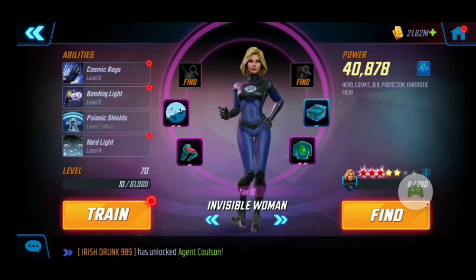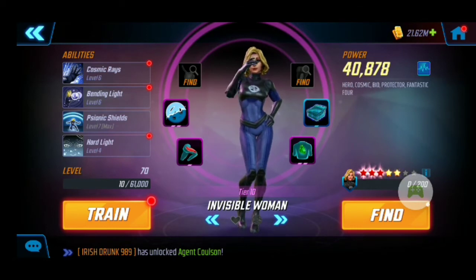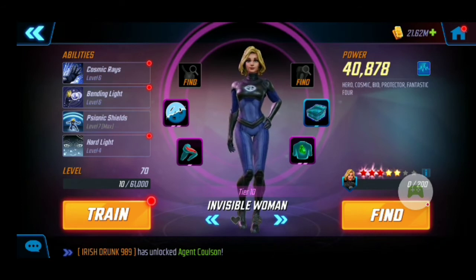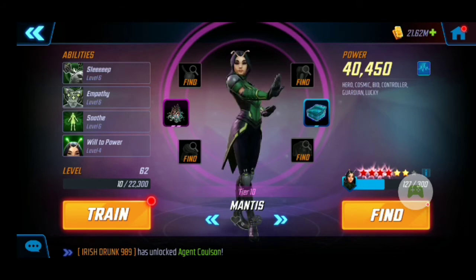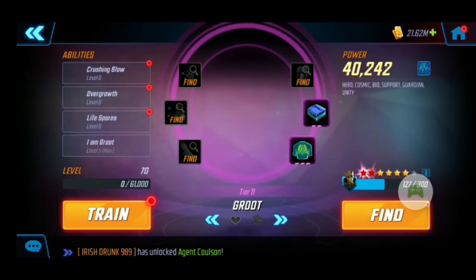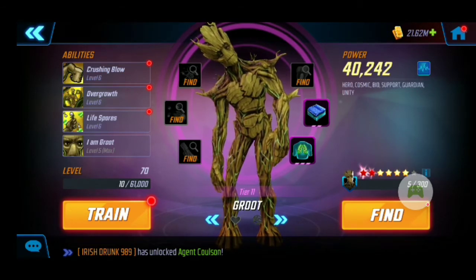Invisible Woman — I have a T4 on her Psionic Shields. I need to get another one on her, but I'm debating because I'm going to get Ultron unlocked pretty soon, so I'm going to save my T4s for him. Then Mantis, who's great for the Guardians — I have a T4 on her passive because she applies slow whenever she's attacked.